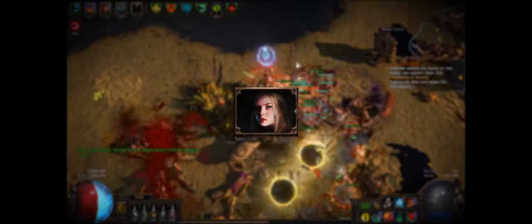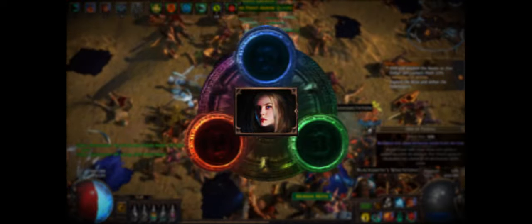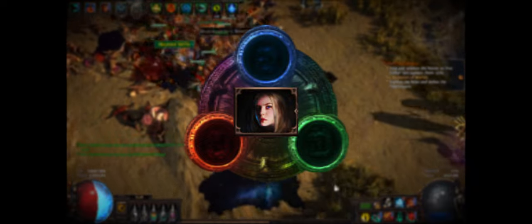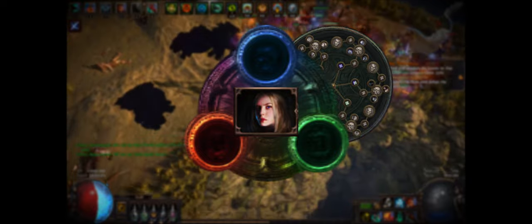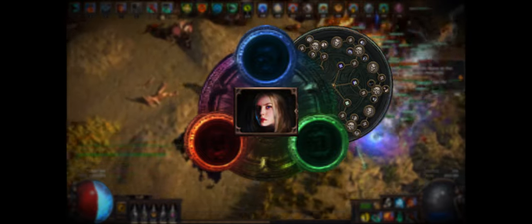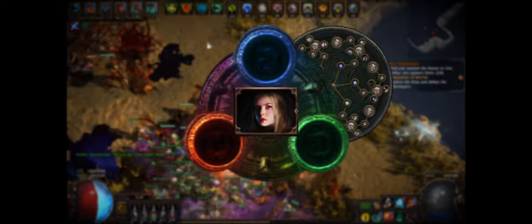Scion is a special case. Her role as a true hybrid class means that she starts in the very center of the tree and can take advantage of any valuable nodes that she'd like. Also, her ascendancy allows her to spec into several of the things that other ascendancies offer, making it easy to hybridize between some of the things that other ascendancies are individually good at.